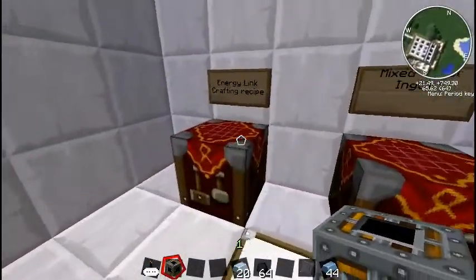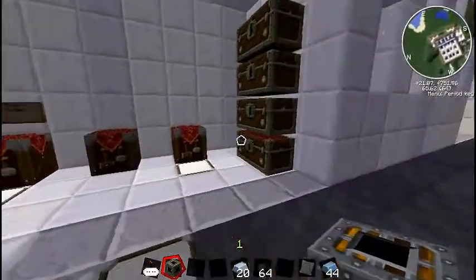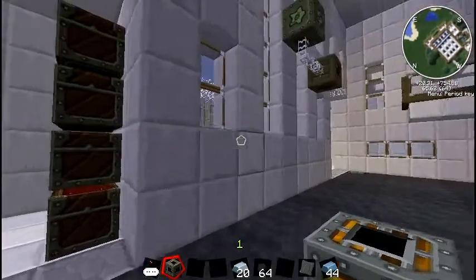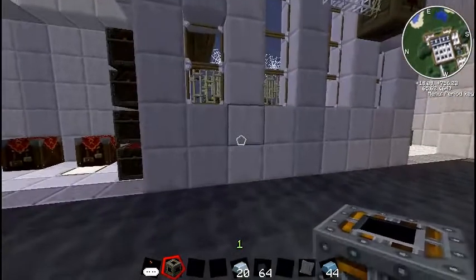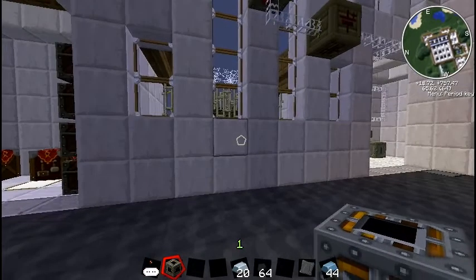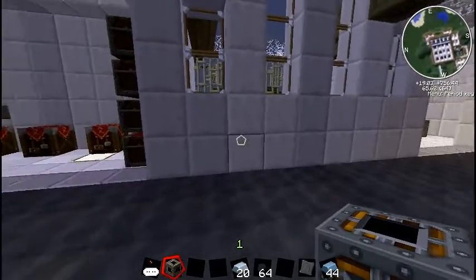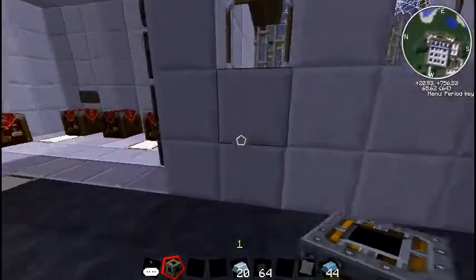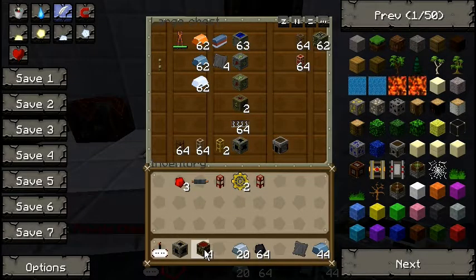We've got everything we need to make our energy link, so we just put everything in that order — and that's the one I made earlier. This energy link is designed specifically so that BuildCraft and IndustrialCraft can be used in conjunction with each other. It can be placed like an electrical engine, so it can be placed right next to wooden pipes or even machines directly. I'll show you how to set it up with a quarry in a second, but first I'm going to give you a quick demo of how to use it with pipes.